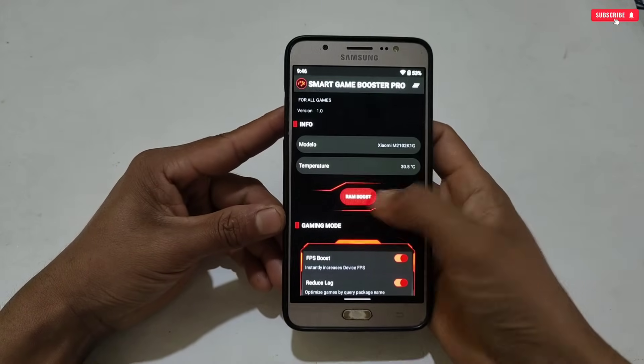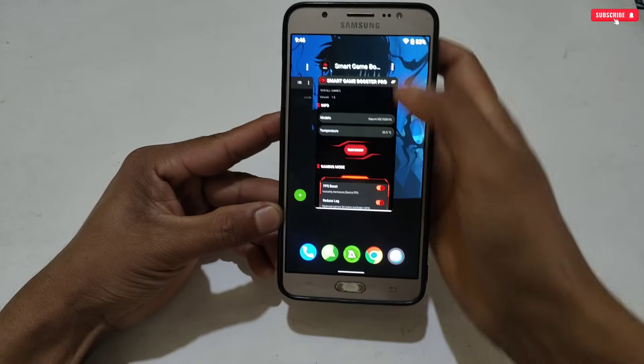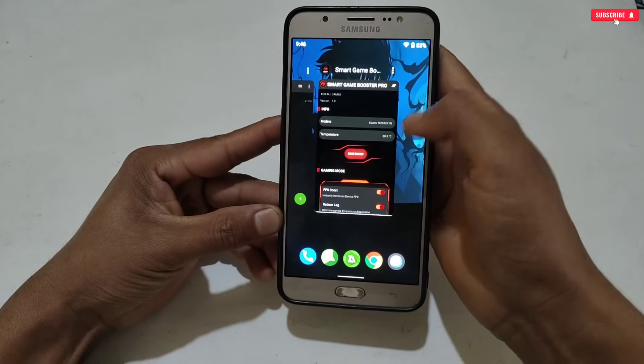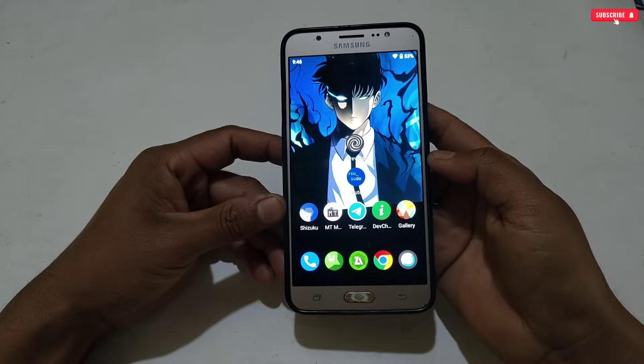You can use or ignore the Do Not Disturb mode — I'm not applying it because it's not necessary. Now remove all apps from the background except Smart Game Booster, because you need to run this app in the background for better performance.